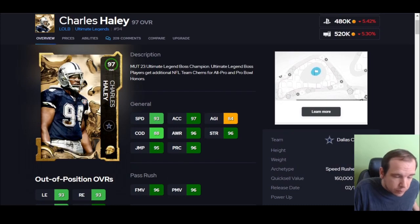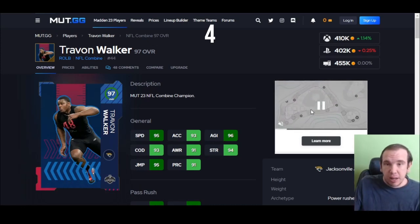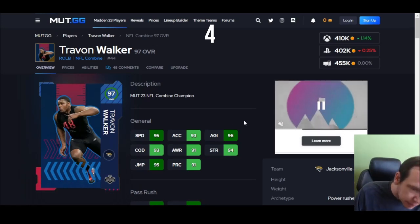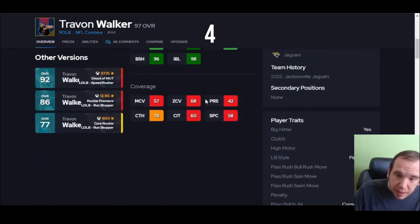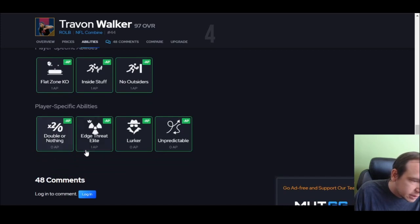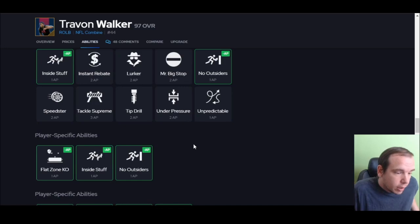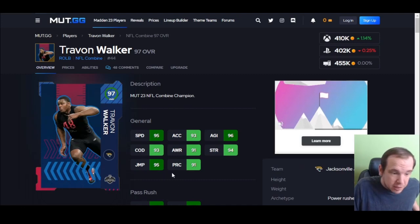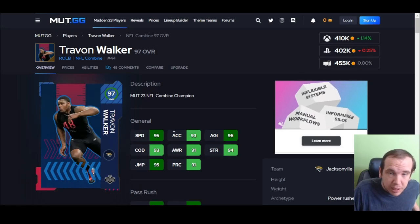Walker is next. Look at the speed — 95 speed off the edge. Get the combine strat card; it takes two seconds to do in the solo, go get it and put it on him: 96 speed, 94 acceleration, and this guy is zooming. He hits the thresholds, gets Double or Nothing for zero and Edge Threat Elite for one — great discounts, great speed. He should definitely be on your team, especially since that position is kind of weak right now.